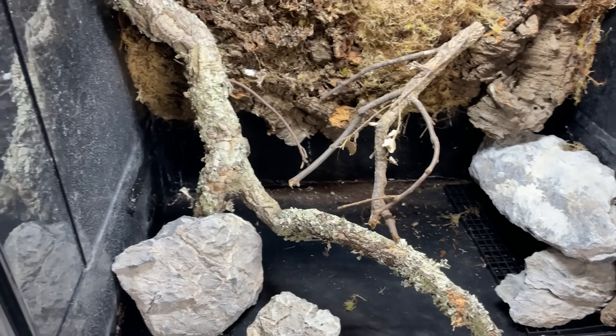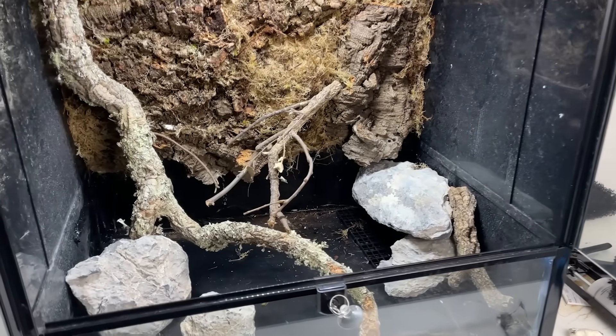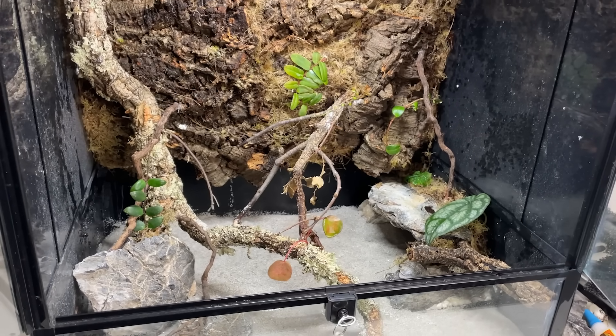Next, I wanted to add hardscape at the bottom. Rocks, more wood, and branches give it more of a swamp feel, and I even added a cave for future animals to hide in. I then added some plants to help the ecosystem get a head start. Then, after adding some sand, the ecosystem was complete.